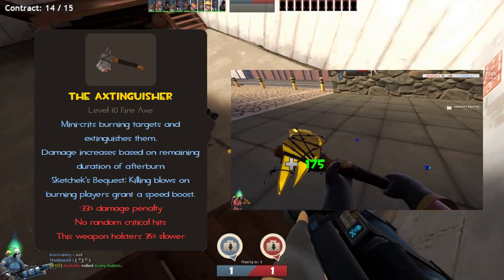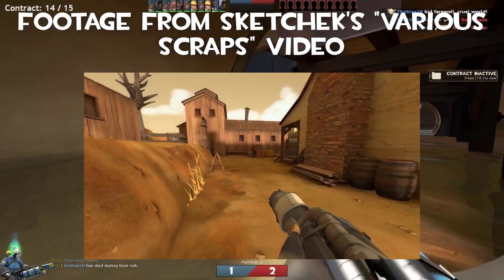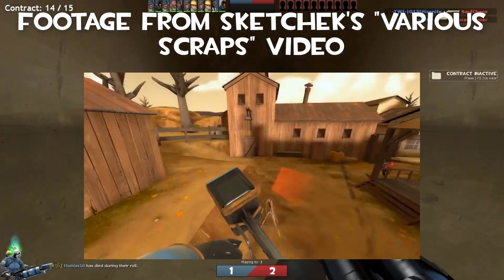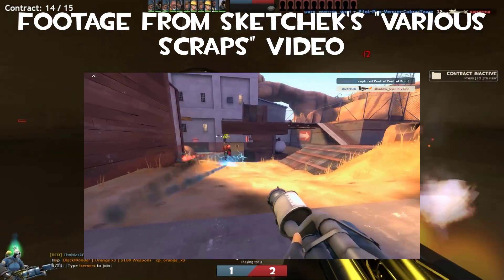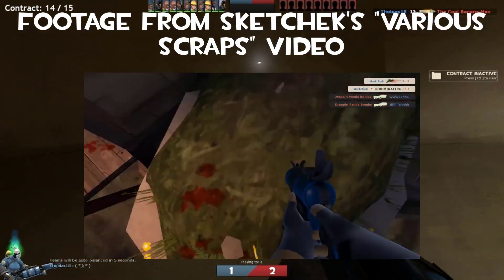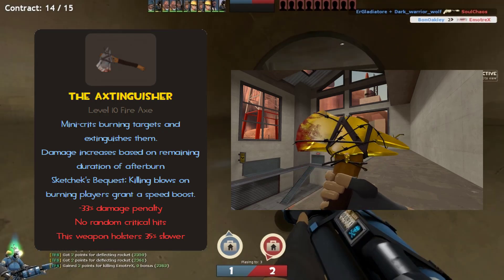SketchX, for those who don't know, was a pretty legendary Pyro main who was able to pull off some of the most insane things I've ever seen for Pyro. I'd go as far as to say I wouldn't be a Pyro main myself if he didn't open my eyes on what the class was capable of pulling off. But back to the Extinguisher — the downsides of the weapon go like this.